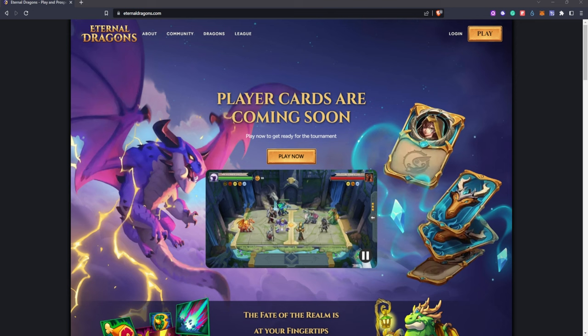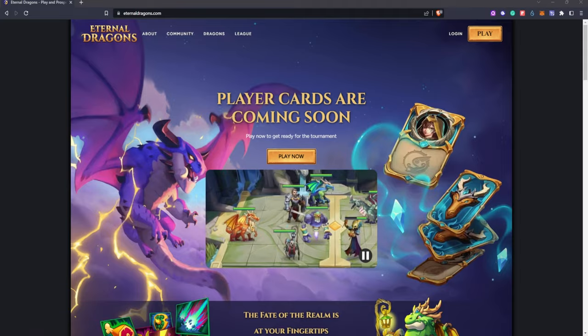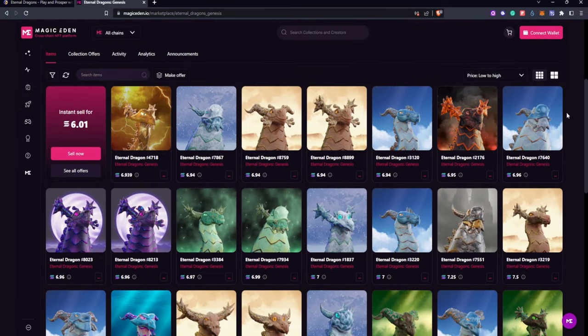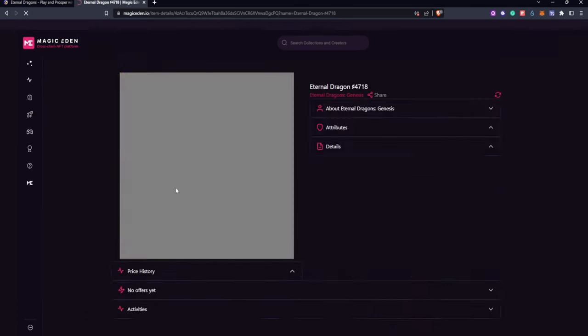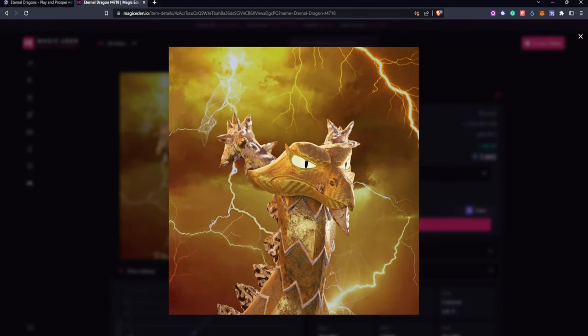You're probably thinking it's too late to invest. Well, do not worry — they are still cheap, and I can see them doing a nice gain. Right now you can pick one up for around 6.4 Solana, which I feel like is a steal. But if you're looking to pay royalties, which I do suggest, they are around 7 Solana, which is still really great for a full-on game.